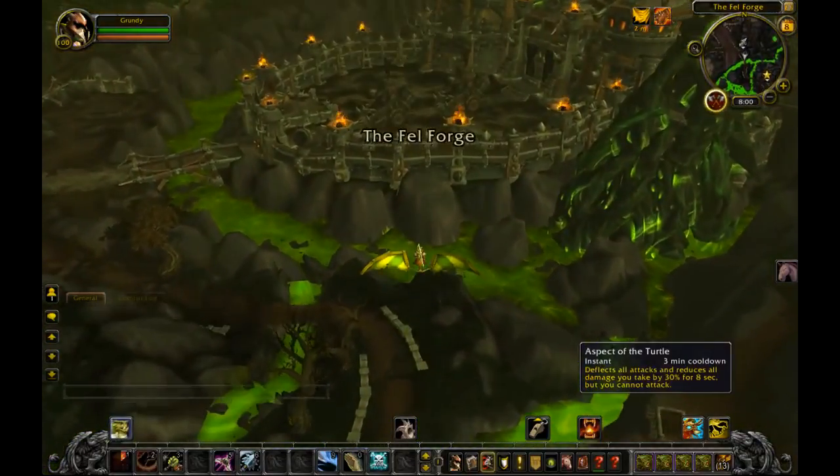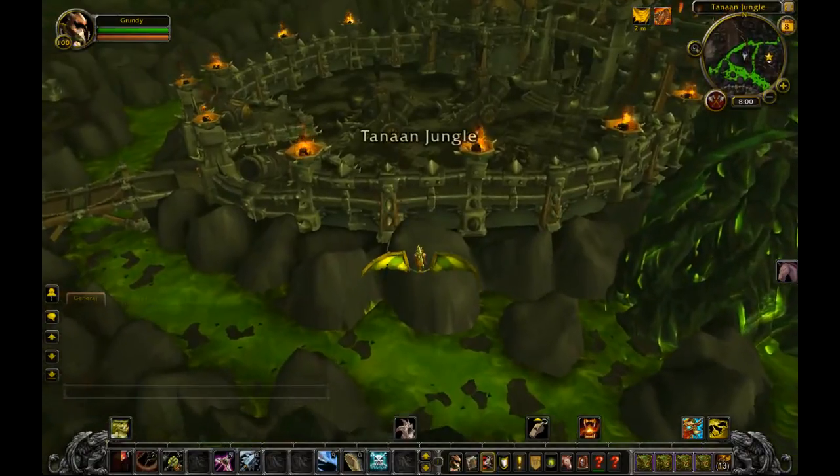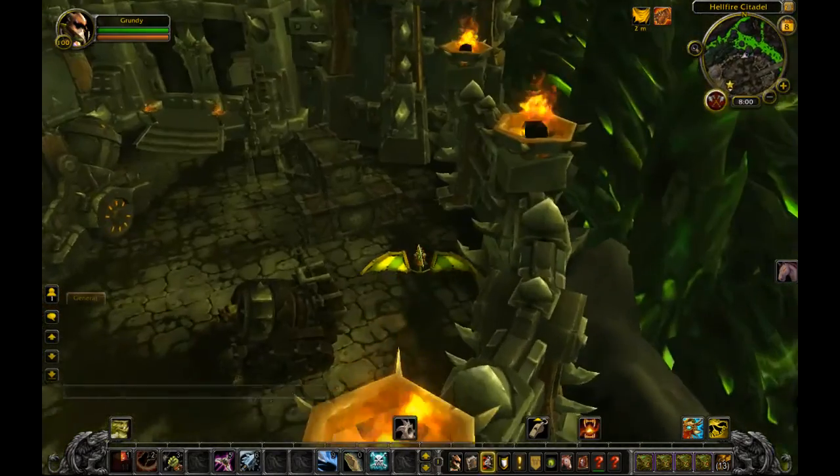You're going to want to pop Aspect of the Turtle when you start taming this guy. Those are the major points. There are also mobs around the area, so you've got to be careful. The mechanical Axbeak is going to be right here.